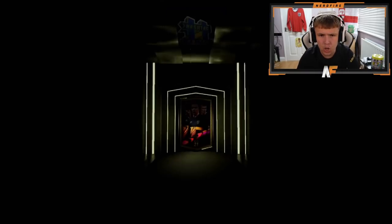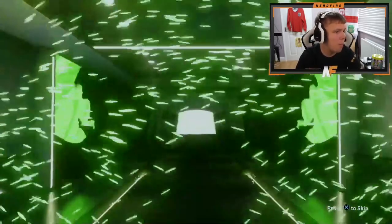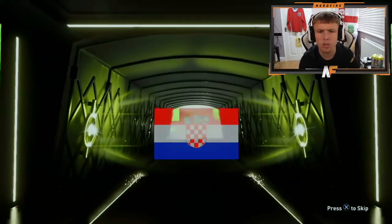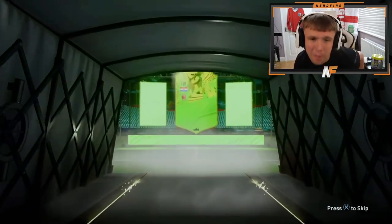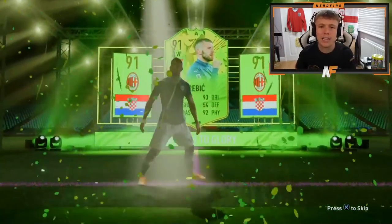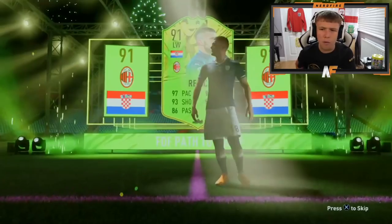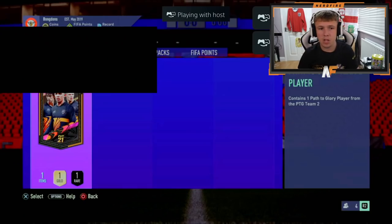Pack number eleven. Come on, a different nation. Who haven't we seen yet? Pogba, Wijnaldum, people like that. It's not great but it is different — Rebic. He actually has a solid card. It's 52k. This card is actually sick — it's four-star, four-star as well. I don't know, it must be awful in game, but it actually looks sick with upgrades as well.